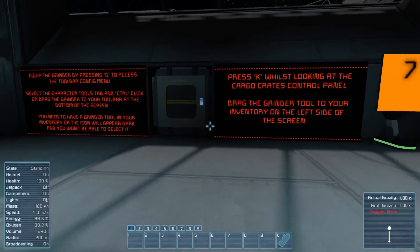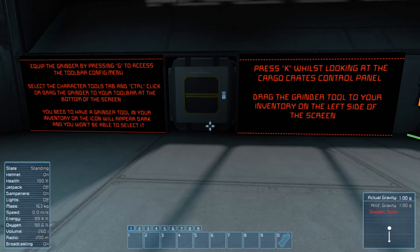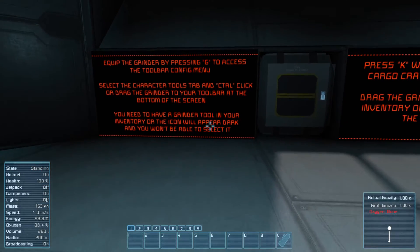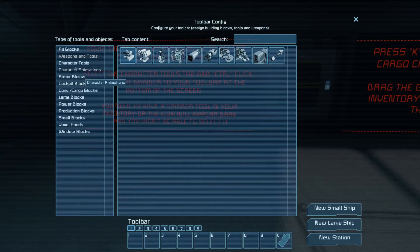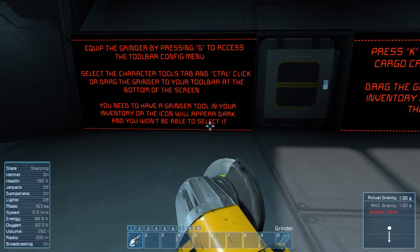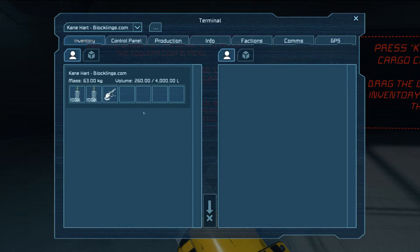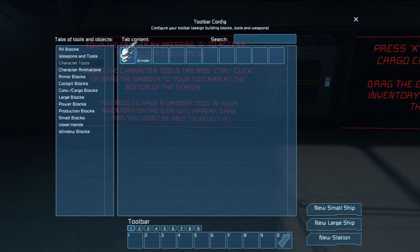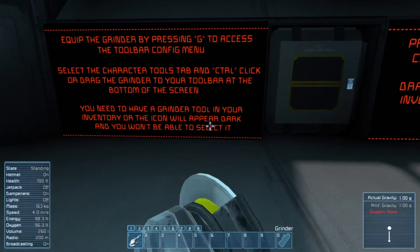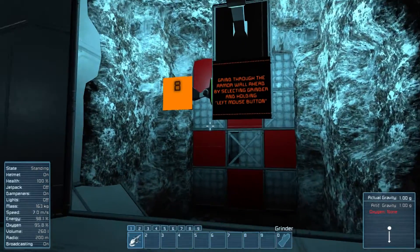Press K. So you do press K - I'm just so used to not paying attention to that. And of course, your tools. Equip the grinder - press G, select the character tab and hit Ctrl+click or drag the grinder to your hotbar. I don't think the Ctrl key ever worked for me. Normally you can right-click it, but Ctrl+left click is a common key. Double click equips it too. Not sure what that control means. You need to have a grinder tool in your inventory, and it wants us to grind through the wall here.